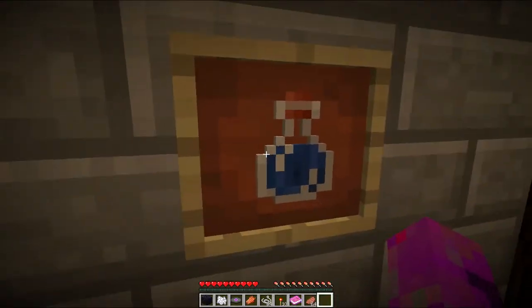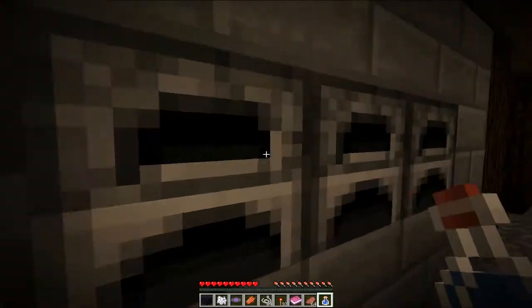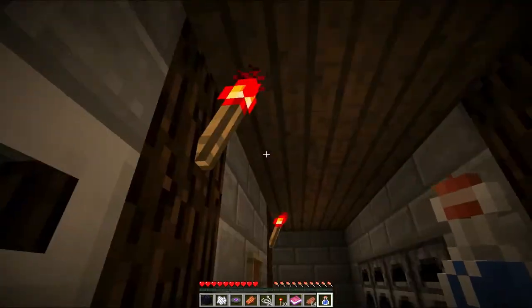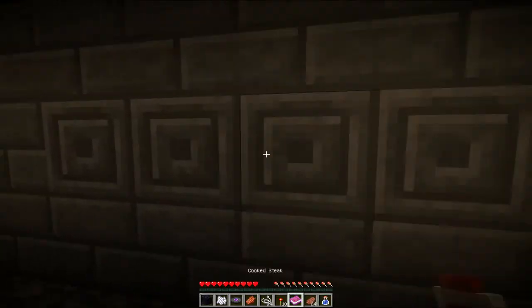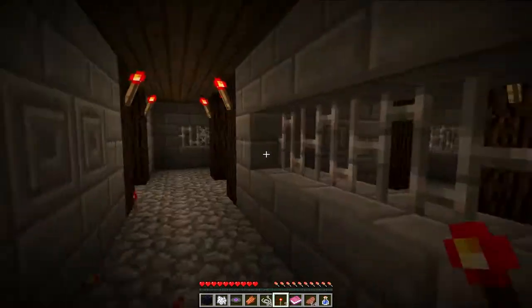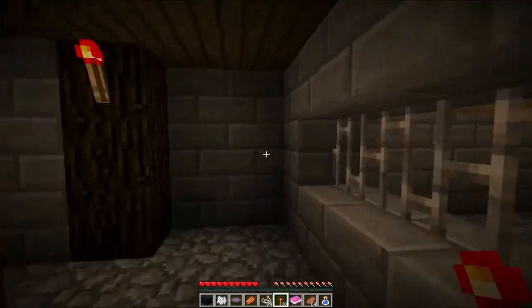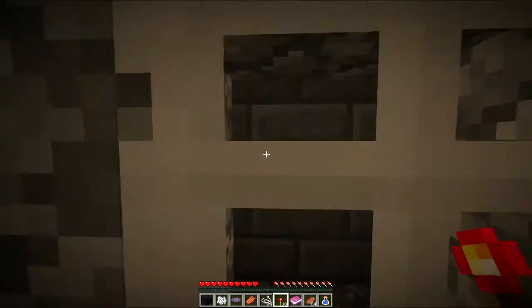We are in the catacombs. I've got a bottle of water. What have we got in the furnaces? Anything of note? No. So we've got a door that we can't go through, some circle stone. The torches are not for opening doors. Look at all those chests - lovely. This is the bit I saw from over there. More circle stone and another locked door.